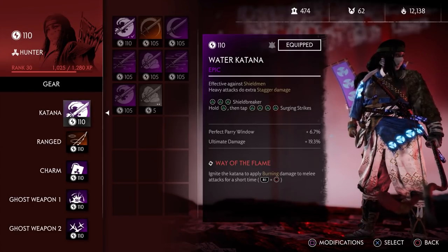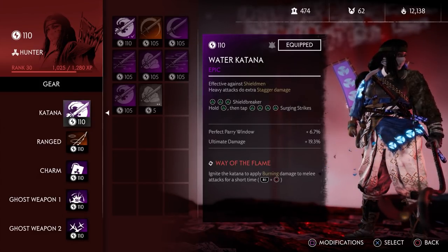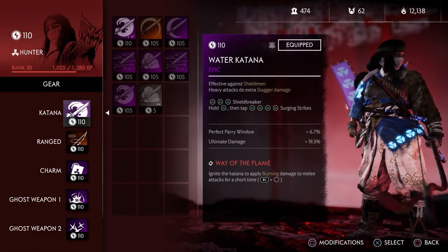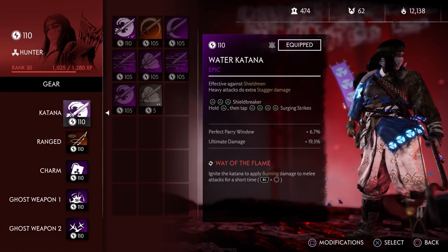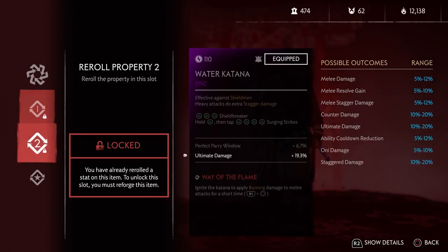For your katana, I think the water katana is actually the best one — it has shield breaker and the heavy attack basically works on every mob in the game. For re-rolling, a perfect roll would be melee damage on the first slot. I have parry window; I didn't get that lucky on the roll and I've been using my resources on other gear pieces, so I didn't want to waste too much on the katana because you don't really use it that much on your Hunter — outside of Nightmare, where you will be meleeing more.